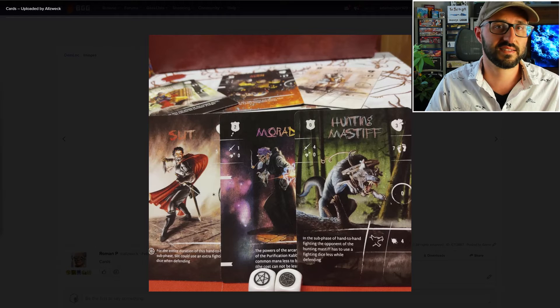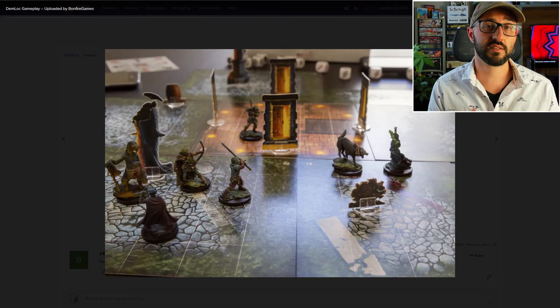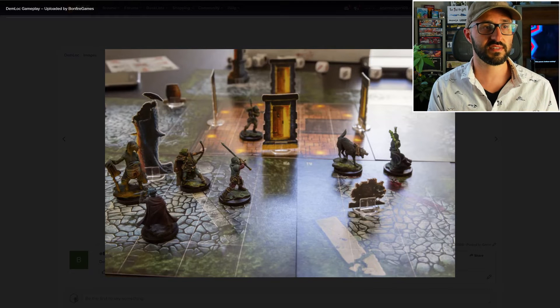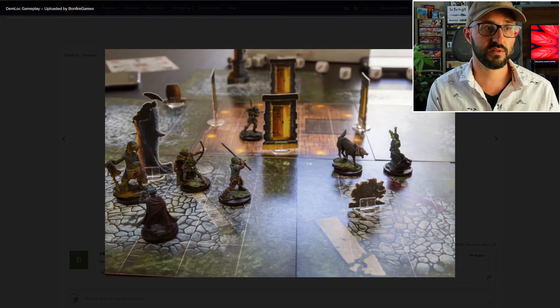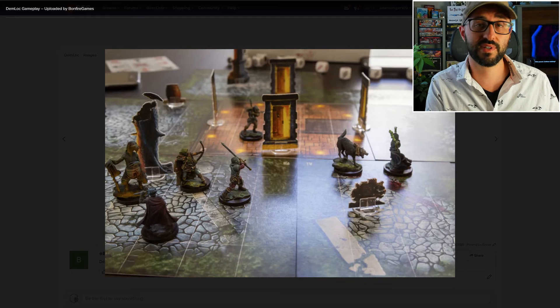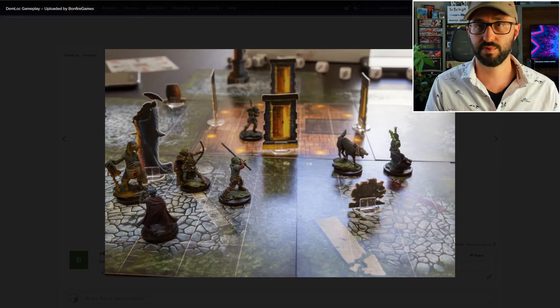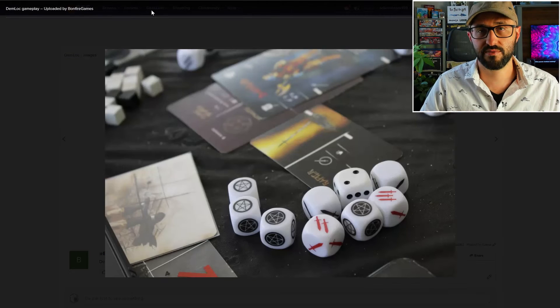The game plays over a series of rounds, each with two phases, where players are going to be taking turns performing their actions. The first phase is the strategy phase, which allows players to move their units, channel their mana, use mana, or even use ranged weapons. Something interesting about this game is that you'll also be spending movement points in order to rotate your unit, and the way that they're facing does matter at various points in the game.